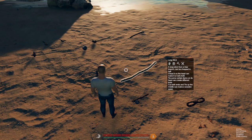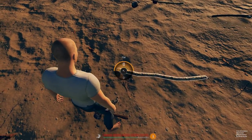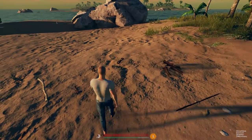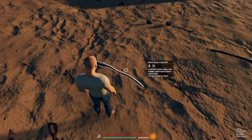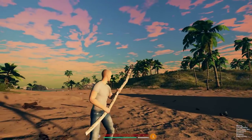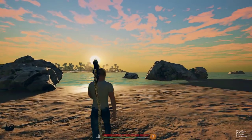The last one for this video is going to be the stone spear. To do this, we're just going to tie the stone blade onto the long stick. These are pretty good for getting bananas out of trees, though you should be able to reach most with a regular axe. You can also store the stone spear on your back when you put it away.